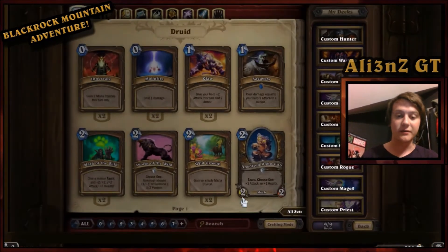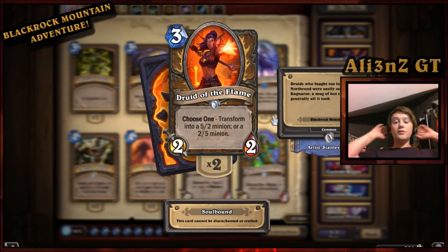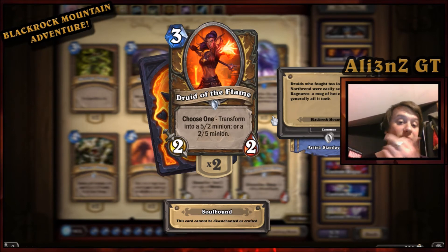The card we won — since I already did this but the recording messed up — let me show you the card we got, which was a Druid card. Druid of the Flame: choose one, transform into a 5/2 minion or a 2/5 minion. I was talking about this in the first attempt of the recording and I don't think this is a good card. I don't think it's going to get used. Two reasons — one: a 2/5 for 3 isn't all that good. Honestly, a 3/4 for 3 is better.